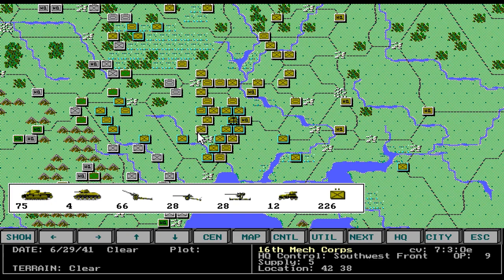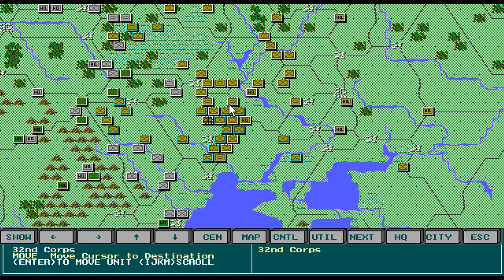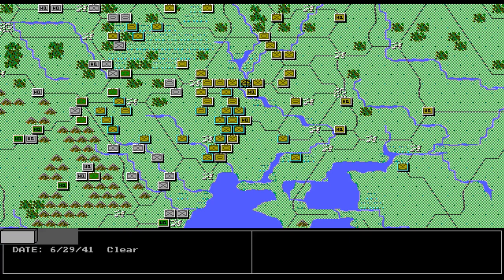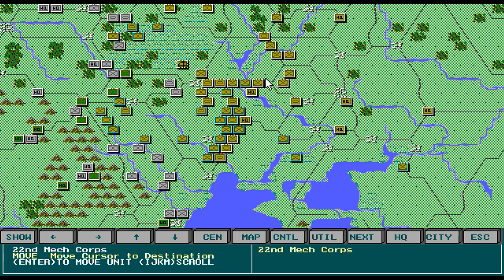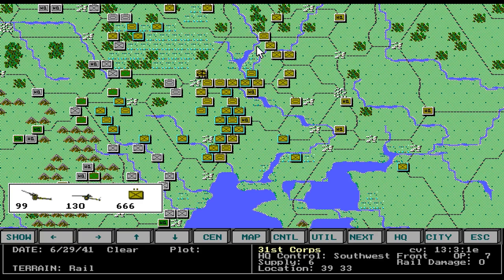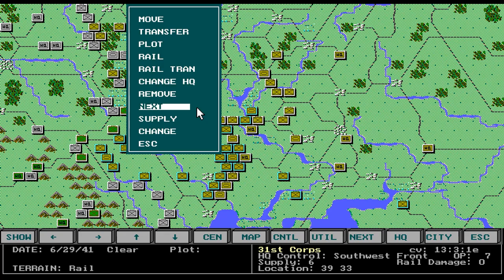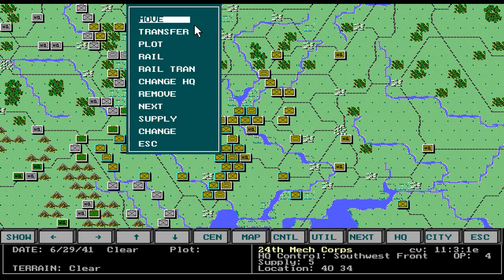He is at 3 — 1, 2, 3. He is at 4 — 1, 2, 3, 4. No factories in Zhytomyr. We'll move him back there. It's hard for them to get through that lake — they have to go around it one way or the other. So that's kind of a natural barrier you can use to help on your lines.